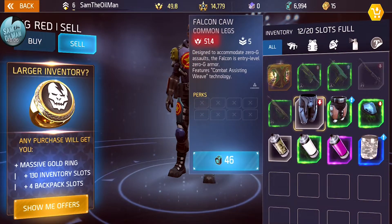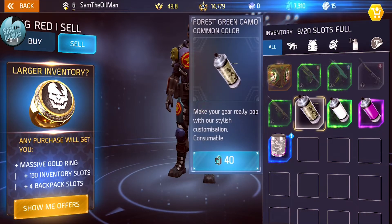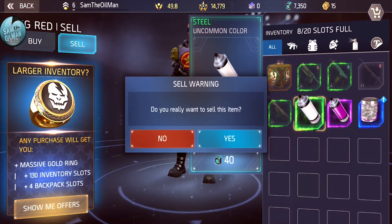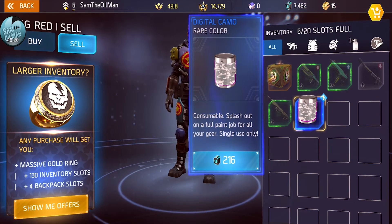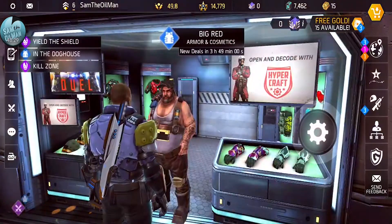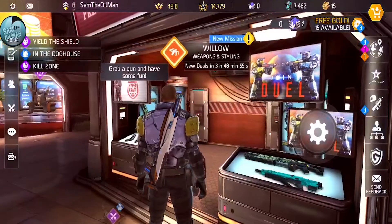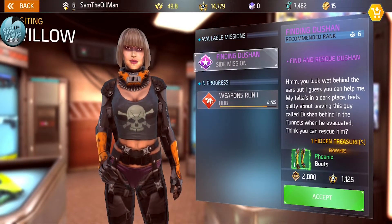Selling pants, more pants, and these color cosmetics too. A digital rare camo - full paint job for your gear, single use only. I actually like that one so I might keep it. I like the idea of a single camo for everything. Over here near the guns there's a new mission as well - lots of missions to do. Nearly finished a 'sell 25 weapons' tour mission.